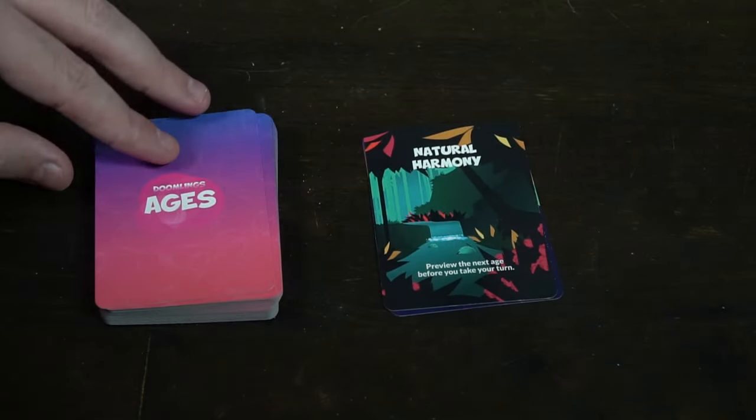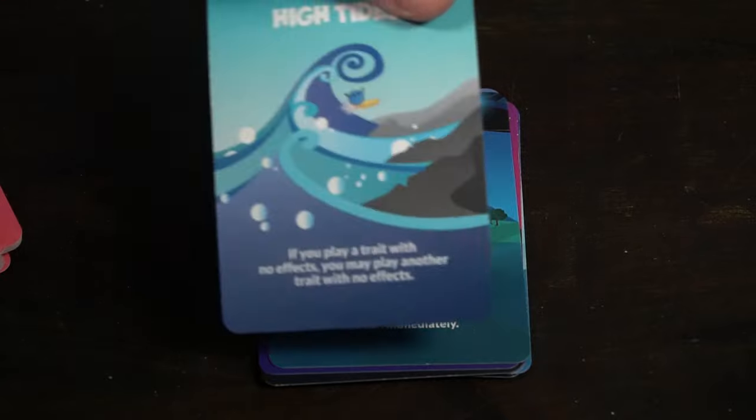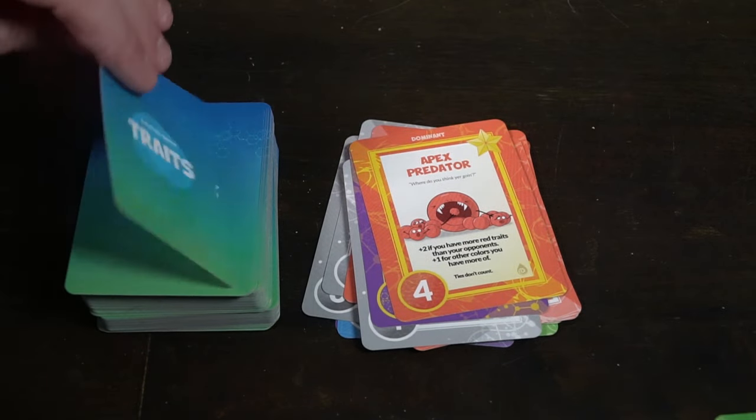Doomlings is the next Exploding Kittens-type game. If you have a family or party group and want something very simple, this is the one. It's quick, straightforward: play a card, draw a card, pass, then count up points. There's just enough shenanigans that no one gets really upset — it's about having fun building the best hand while the age deck affects you and your traits give you bonuses. Big recommendation from me.